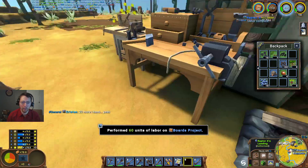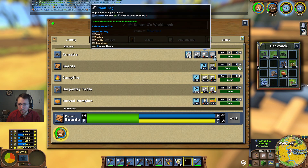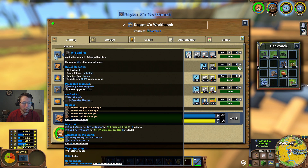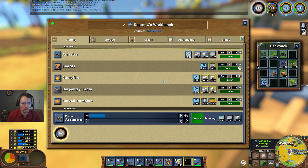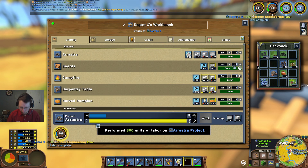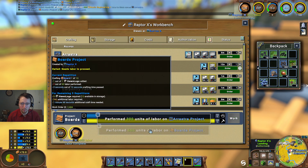Fourteen seconds for that. And we'll get another water wheel. A rastra — we can go ahead and make this. We're going to need ten wood boards for that though. Goodness gracious. We'll go ahead and do that — do the work. Make ten boards and do the work.